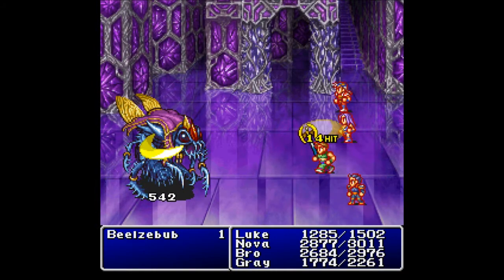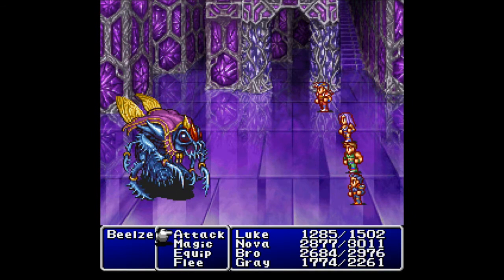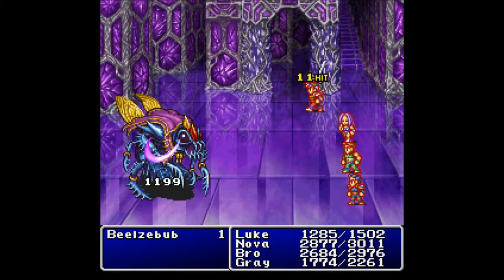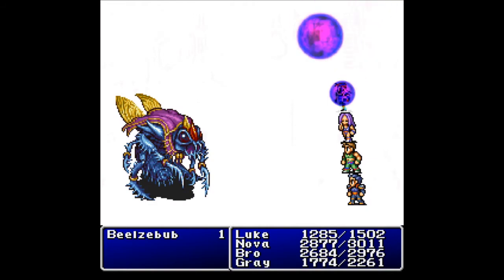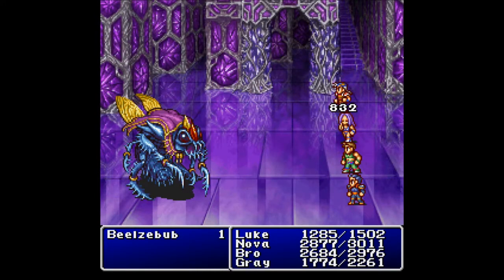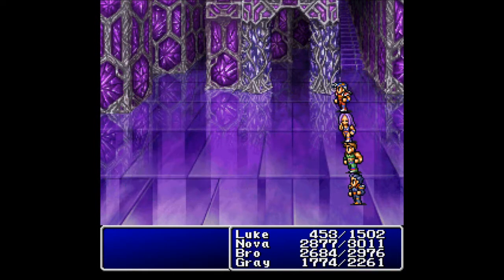400 damage — there we go. There's the Berserk kicking in just a bit, not on the Sunblade though. Let's go ahead and attack. There's the massive grenade showing off, and then the Flare comes down on Luke for 800 damage. Damn, that's a lot of damage. We're doing a decent amount, and down goes Beelzebub.